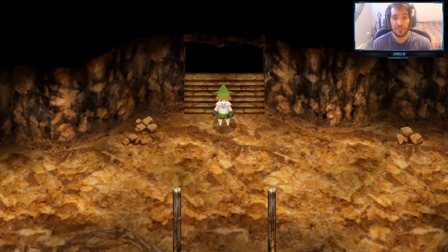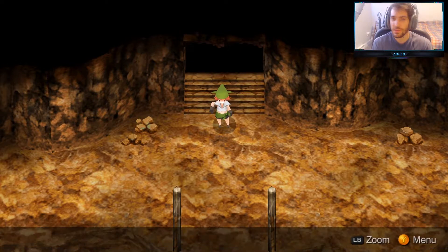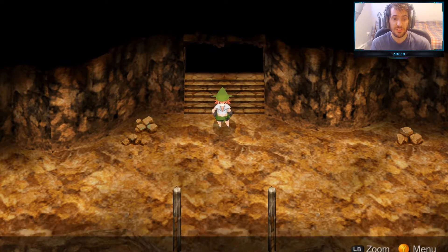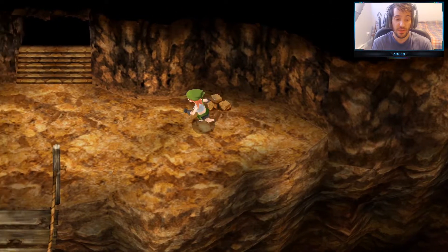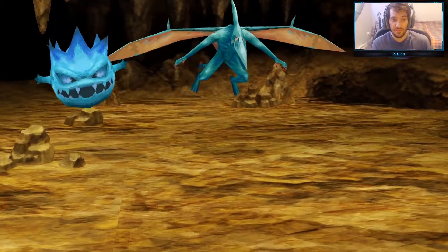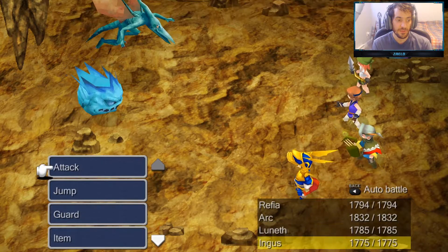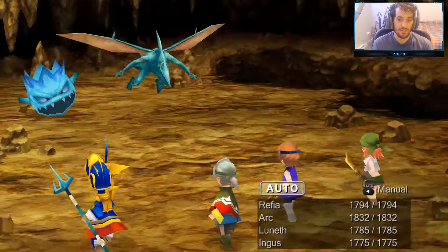Hello everybody, welcome back to another episode of Final Fantasy 3 100% walkthrough. As you can see, we are now at Bahamut's Lair. We're gonna get the Bahamut summon spell, and then we have to buy all the other summon spells after so that we can get the all summons trophy. These are drakes and grenades, and I'm gonna sing and just attack with everybody here.